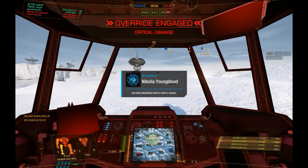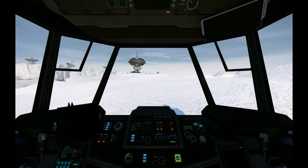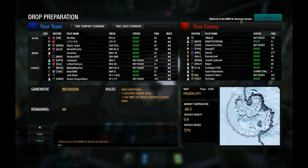Let's see how we did: 547 damage, one kill, and nine assists. A lot of protected mediums — decent build, decent XP. That Archer did some serious work that game. On to the next match.